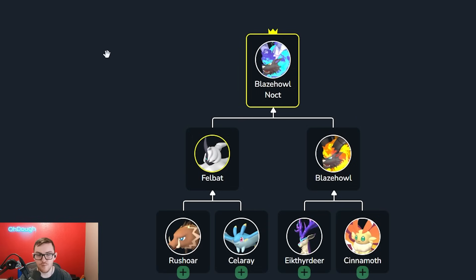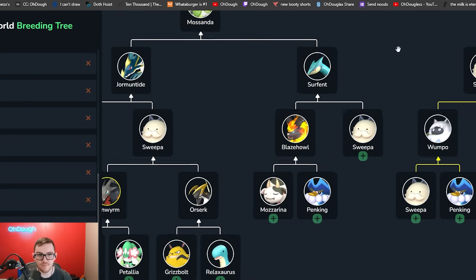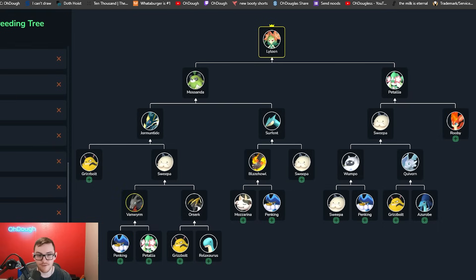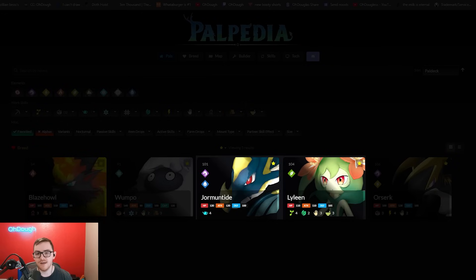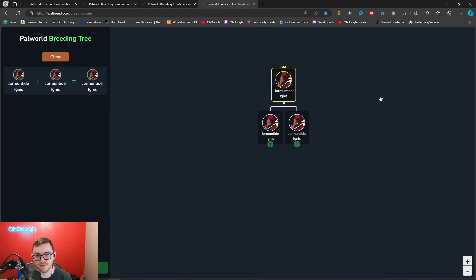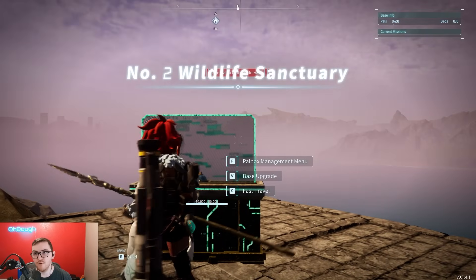Dromantide plus a Serpent makes Mosanda, and Mosanda plus Battalia makes Lyleen. For the Serpent, use a Mazarina and a Penking to make a Blaze Howl. You could also make a Blaze Howl Nocturne, which is better because it works through the night — and those pals are easily found in the starting area. So: Blaze Howl and Sweeper make a Serpent, then Serpent plus Dromantide makes Mosanda, and Mosanda plus Battalia makes Lyleen. You now have the best pals for planting, gardening, gathering, watering, electricity, transporting, and fire.